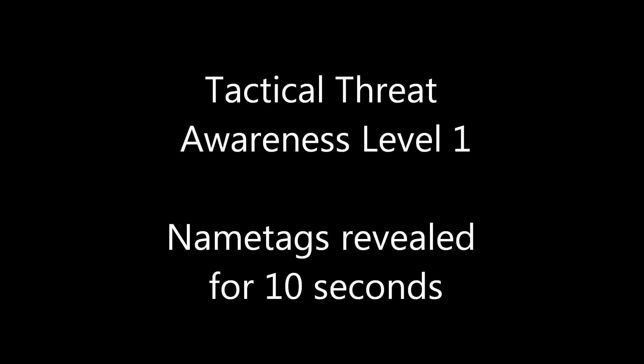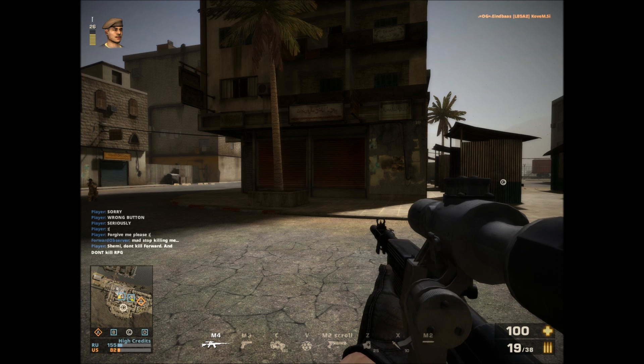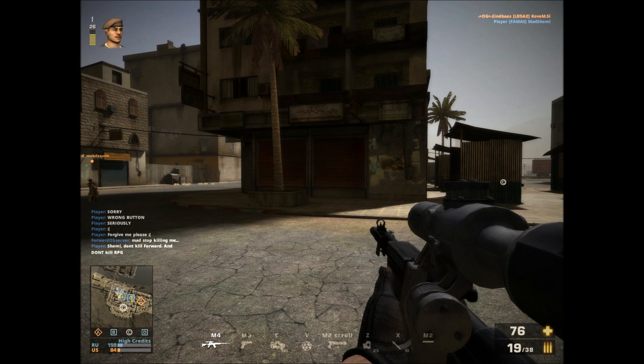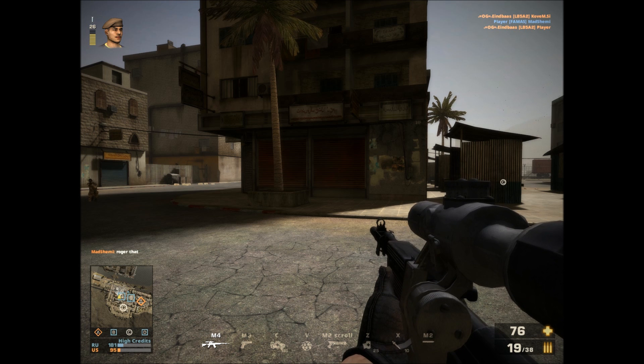I'm seeing the name tag. Ready now — shoot one bullet. I'm seeing the name tag. Measure the time until it runs out. 8 seconds. One more time, shoot. Name tag stays visible for about 10 seconds — also matches the files.